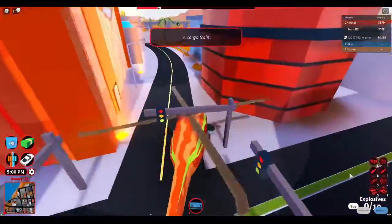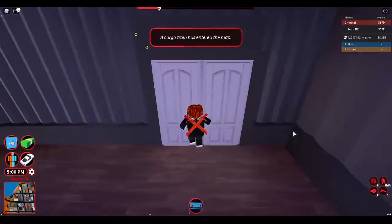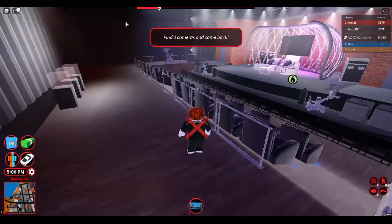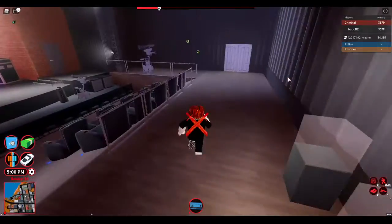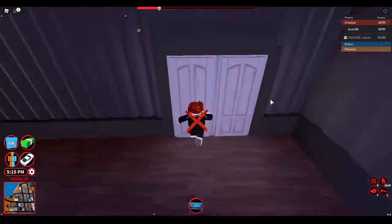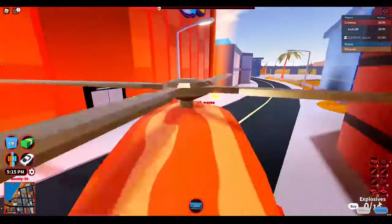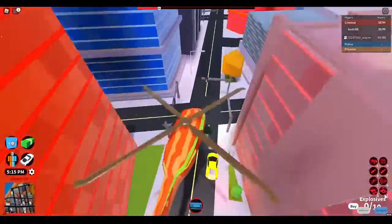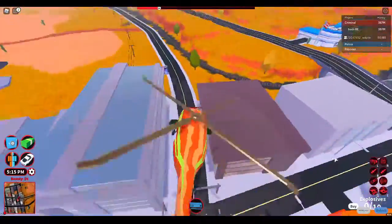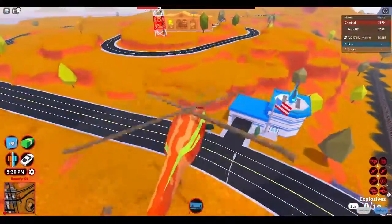Over here is the RB Battles studio. You have to find three cameras and come back, because this is where all three cameras go to. First things first, let's go to the museum — I think that might be our first location.